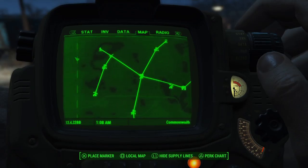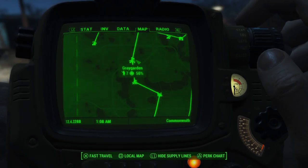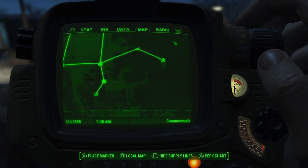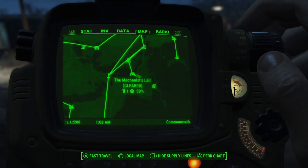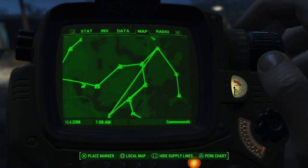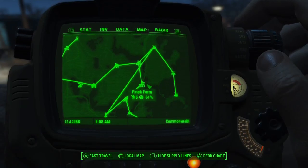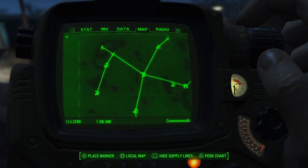Some of the settlements I'm not going to cover are Abernathy Farm, Grey Garden, Oberlin Station, Somerville. I'm debating on Vault 88 because it's not great. I'm not going to cover the Mechanist's Lair — there's only one person living in there and it's just a supply line robot. I'm not going to cover Greentop or Finch. So any settlements that already had people living in them, I'm not covering.